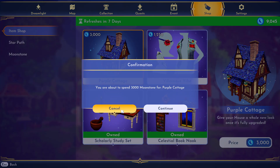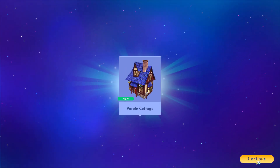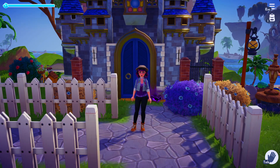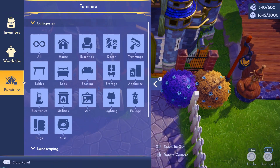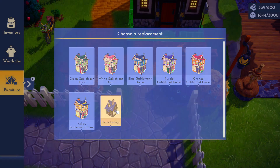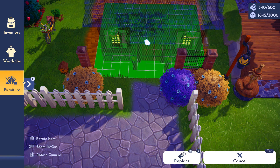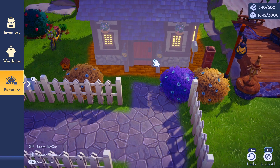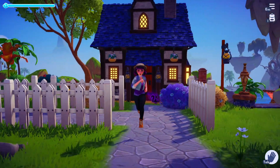First we have the purple cottage which is absolutely beautiful at 3,000 moonstones, compared to the 3,750 that we saw last week for the palace. I love this cottage. I kind of think it's worth the price because house skins are exclusive in the game. Like everything else there's a bunch of furniture and outfits you can get, but with these house skins there's only two so far. I do think they'll be adding a lot more, but it definitely changes your entire game experience when the other items don't.